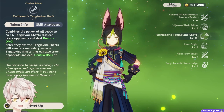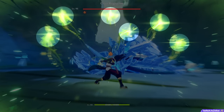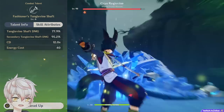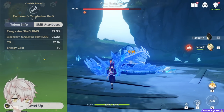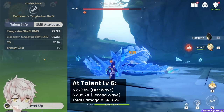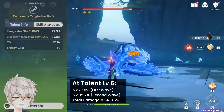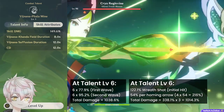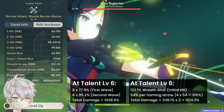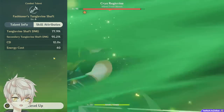That leads us to his elemental burst, Fashioner's Tanglevine Shaft. Tignari fires 6 homing missiles that track nearby enemies dealing single target damage, and after they hit, they summon 6 more secondary homing missiles that also track enemies. The first wave is weaker at 77.9% per, while the second wave is stronger at 95.2% per at level 6, totaling 1,038.6%. On a 12 second cooldown and only 40 energy cost, Tignari's burst is relatively cheap and low effort. Comparatively, 3 Wreath Arrows from his elemental skill effect deals 338.1% times 3, which is about 1,014.3% — pretty equivalent to his burst output. They're both on a 12 second rotation, making them effortless to combine.